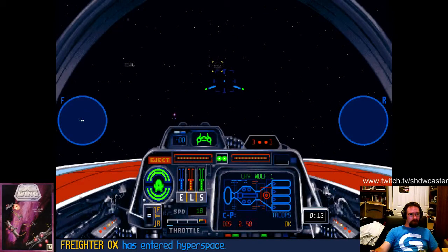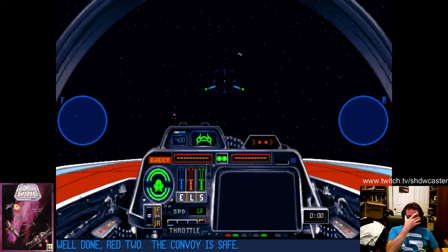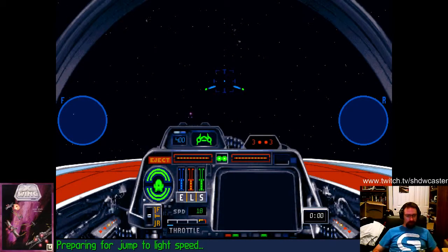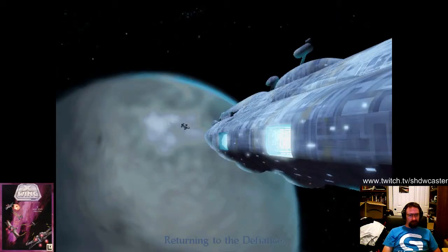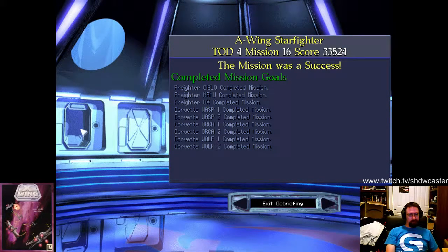The party is leaving. Goodbye Wolf One and Two. There it is — mission complete. Well done, Red Tooth. Convoy is safe. All right, off we go. The Imperial Frigate Red Wind.